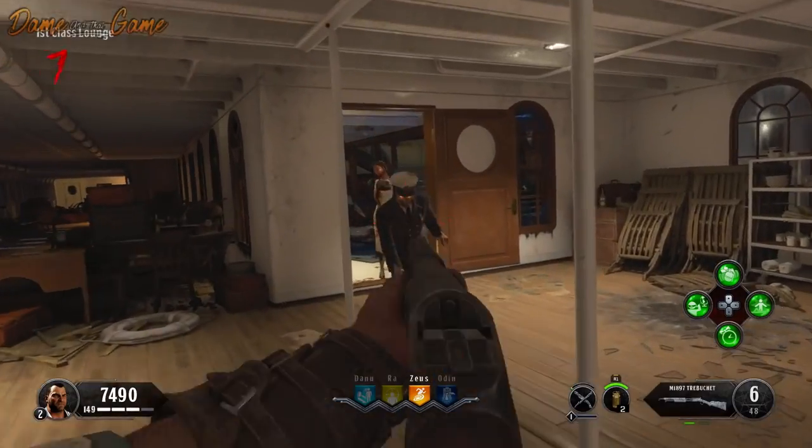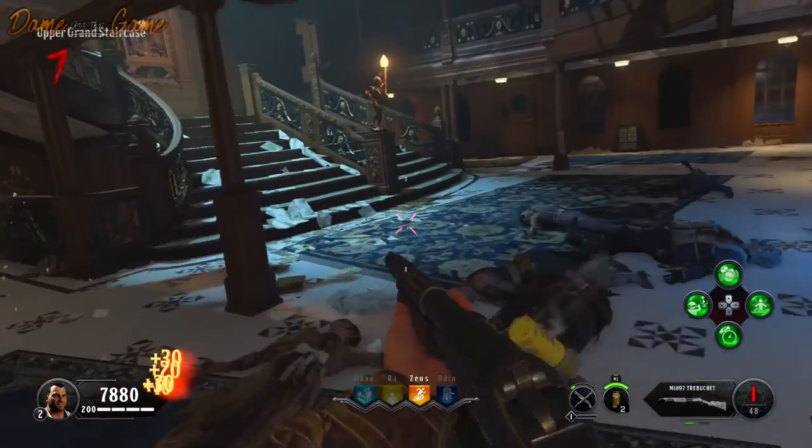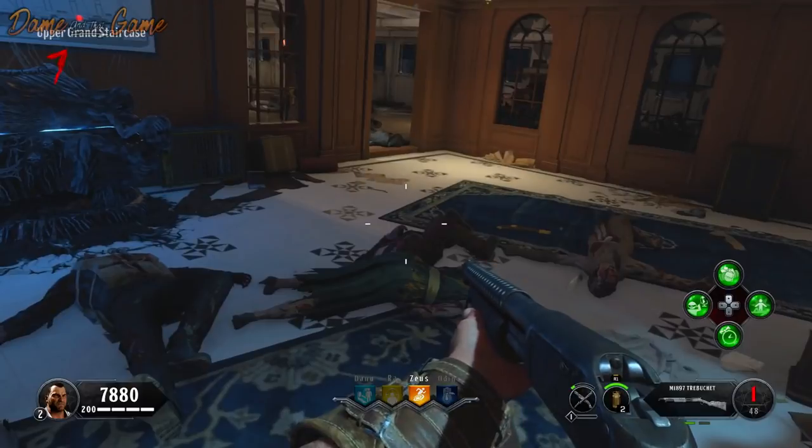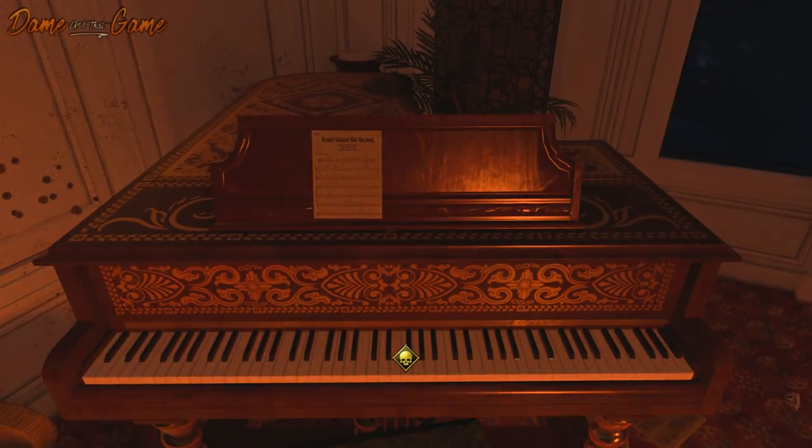By doing this small easter egg you can change your special weapon every single round. You'll also trigger the full piano musical easter egg — in the past they would have cut off short and you wouldn't hear the full easter egg. So to recap: a free fire cell, special weapons out of the box, and a musical easter egg — it's a triple. I hope you enjoyed the video, leave a like, subscribe to the channel, and I'm going to play the musical easter egg for you right now. This is your boy Dame, and I'm out.